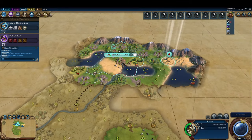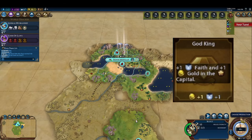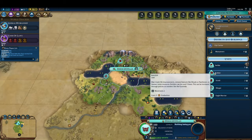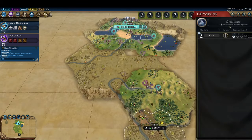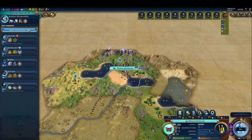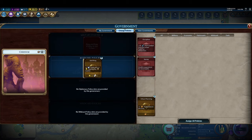Pantheons are important in Civ, and it's generally worth running the God King policy card in order to get one if we're lacking any other source of faith generation. However, first meeting a city state grants us a free envoy and one faith per turn, allowing us to skip using God King and instead use urban planning for plus one production in each city. Indeed, we normally would skip using God King entirely here.